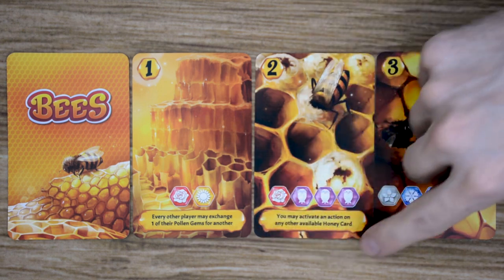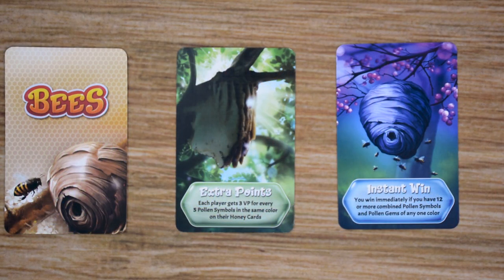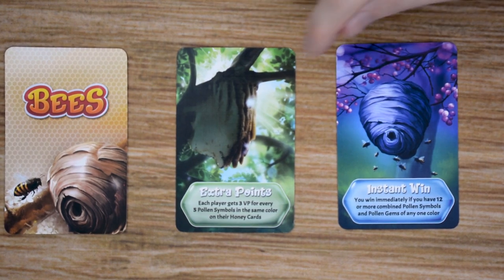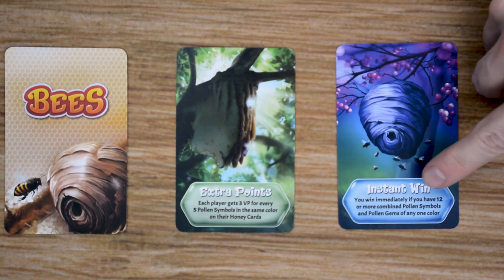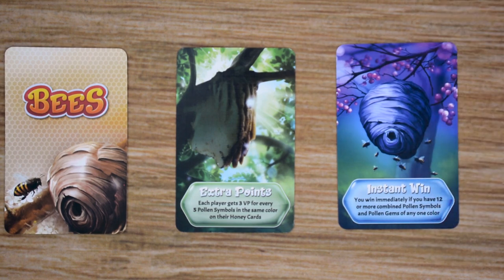Once a card is purchased, you can activate the ability at the bottom of the card. The final set of cards are the beehive cards, and these are an optional choice players can add to the game to give it a little bit more variety. These cards will be broken down into two types: extra points, which give players parameters to gain extra victory points at the end of the game, and instant win cards with a condition that if a player meets, they will end the game immediately and that player will be the winner.